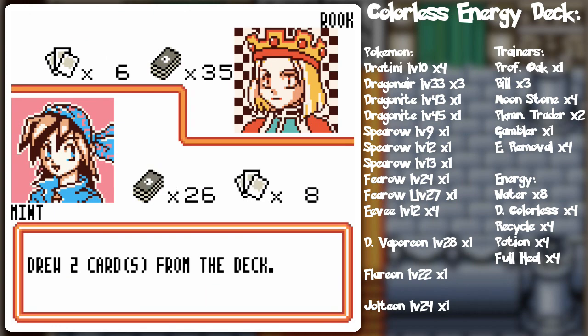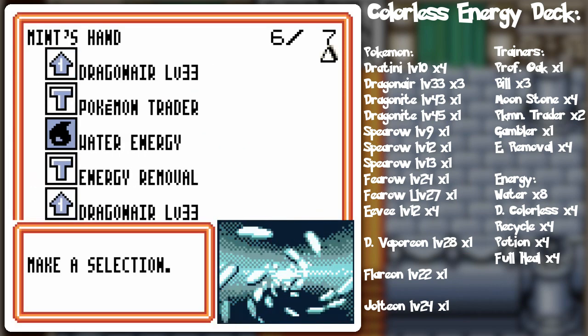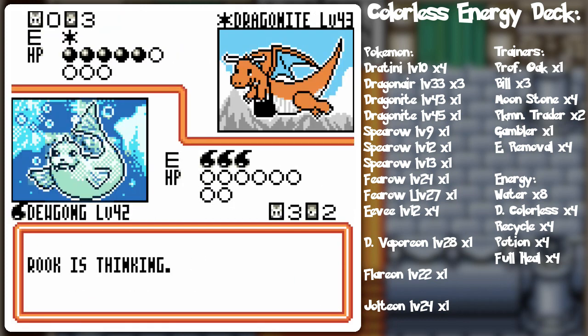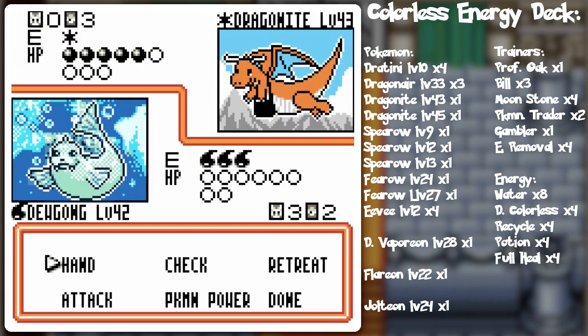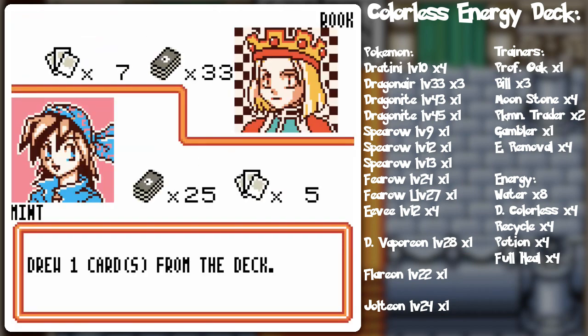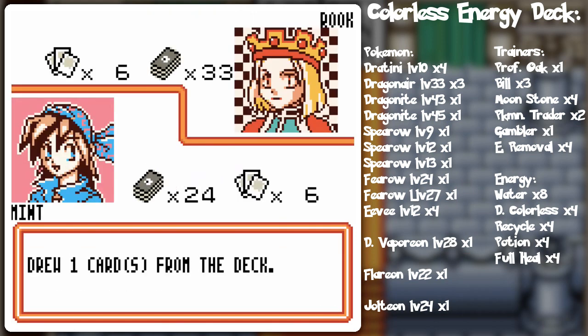I'll just Professor Oak and end the turn. Okay, I'll build too, as well. Might as well. Wigglytuff. Water energy. Jigglypuff. I don't even know if I should bother with energy removal, cause it's just gonna go back to the hand anyway. Just to see what'll come of it. Going energy removal — just all out — not the recycle energy, though, it's kind of a waste. Skull... Wigglytuff. Done. I had a pretty bad start, but once I started catching up it was kinda game over.